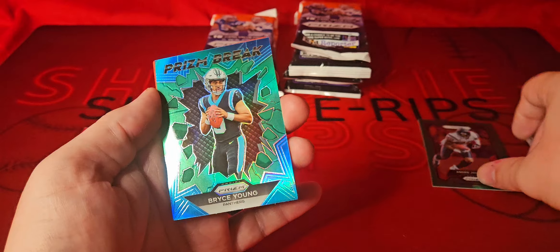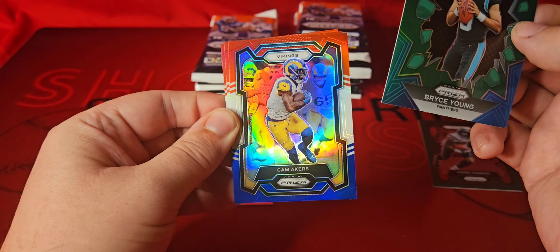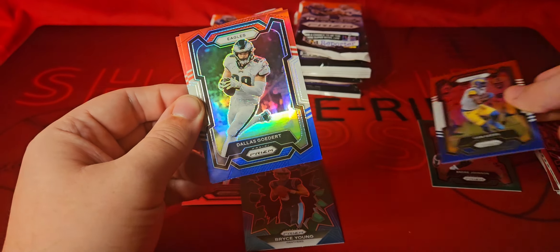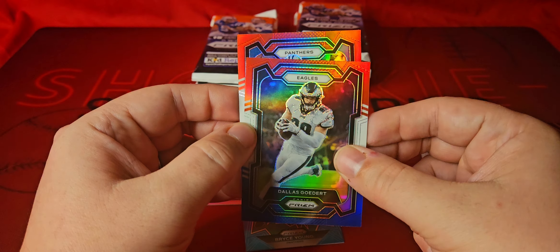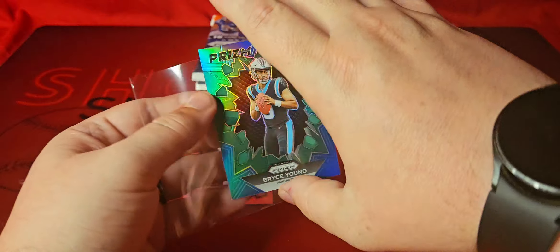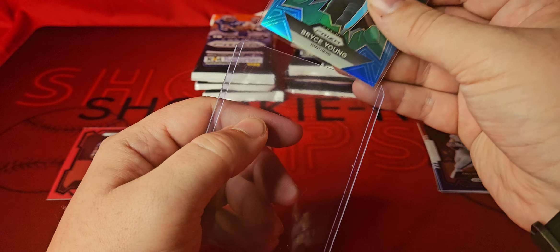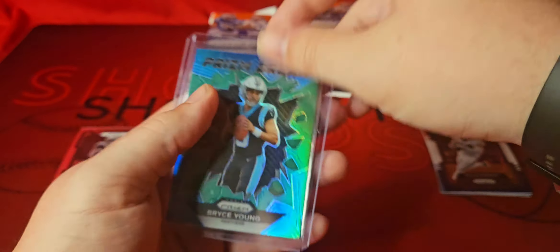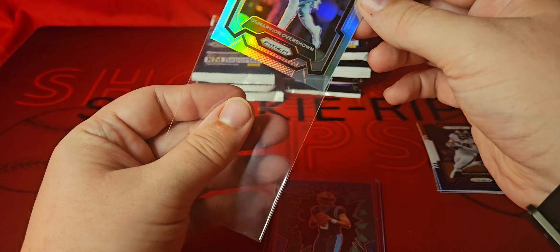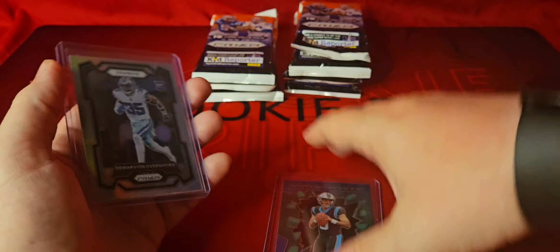We got green for the Texans — that would have been a nice CJ spot but we got Andre Johnson. Prism Break is going to be a green Bryce Young — unfortunately not the best time to get that, but a very cool looking card. Three red, white and blues: for the Vikings that's Cam Akers in his Rams uniform, for the Eagles Dallas Goedert — who had a monster game against the Saints — and for the Panthers Adam Thielen. First pack done with the prism break green insert, a rookie color, and a hollow silver of Overshown for the Cowboys.